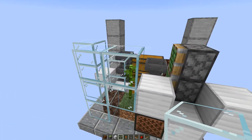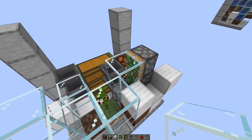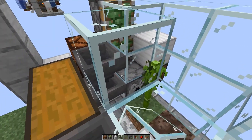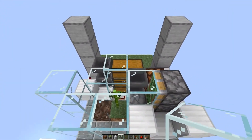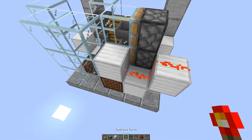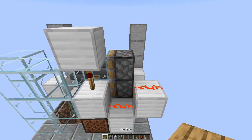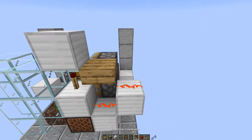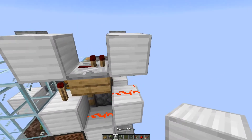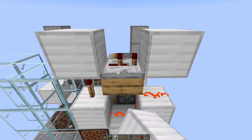We put glass two up here on the side as well as two glass in front of the sticky piston. We also come here and put two glass on top. On this side we place two redstone dust with the torch here on top, and a solid block here on top. Then we take our half slab and place down a repeater, and after that another solid block. Very important: we put this repeater on two ticks.